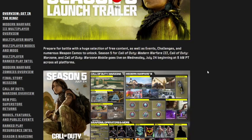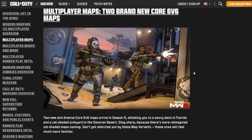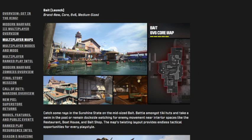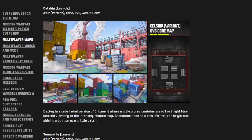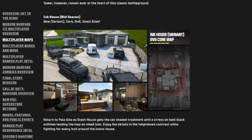Moving into the blog post now — they posted a Season 5 launch trailer you can watch on your own time. For new multiplayer maps, we get two brand new 6v6 maps and several new variants. Bait is a new 6v6 map that looks very cool. Cell Ship is a daytime variant of Shipment, much better than the snow or nighttime rainy ones. We also get new variants of Rust and Stash House.